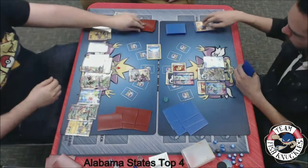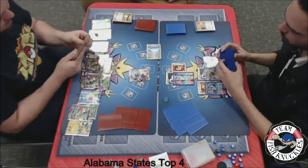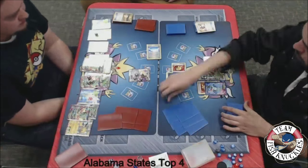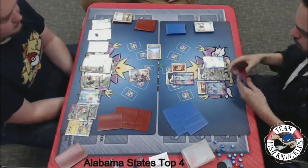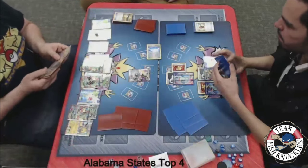We'll see another Quaking Punch, which might look like Jose is passing but he's actually using Quaking Punch — it just doesn't do any damage because the Aegislash has its ability making it where it can't be hurt by Pokemon. We see a Crushing Hammer — not hurt by Pokemon or Special Energies. Looks like it was a tails from Jose.